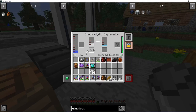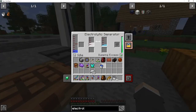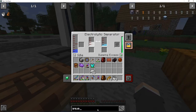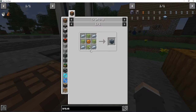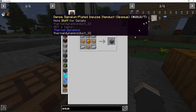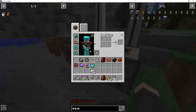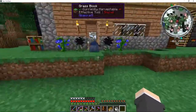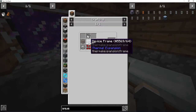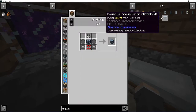Now, eventually I wouldn't mind trying to automate this - trying to figure out a way to automatically pump water into it. So that way, whenever we need to refuel, we just can. We don't have to worry about manually putting water in. In fact, I remember there used to be this item called an aqueous accumulator. How expensive? This is not very expensive at all. I think I might want to try to build this - yeah, that's pretty cheap.